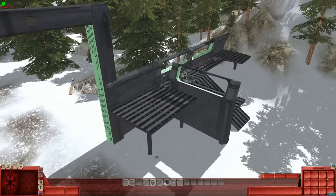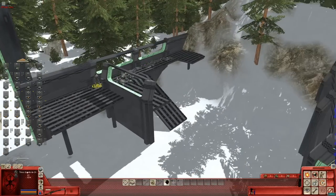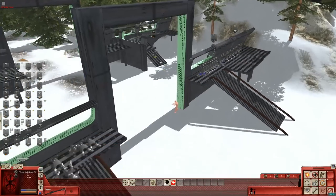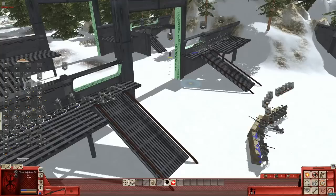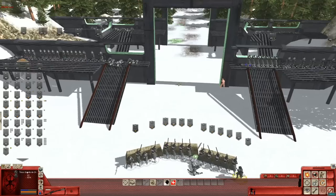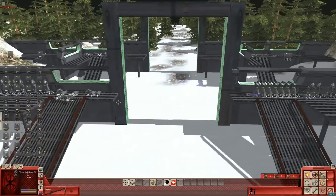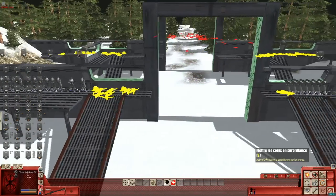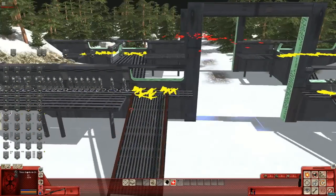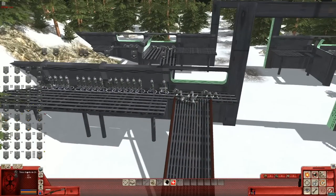We have one man standing and we're gonna move him. We're gonna send him to safety. Let's get him around here — he is going to help, he's gonna take the place of his fallen comrade. This side has actually taken a lot of casualties; it's more open. Okay, we're gonna replace these guys.